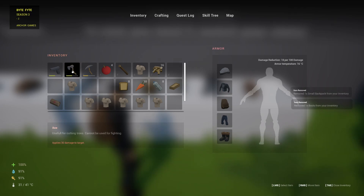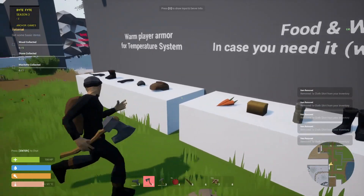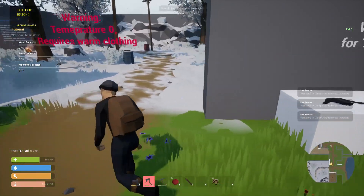Now we need an axe out. We drop it. Let's drop all this stuff — I don't need it now. Wood collected, stone collected, machete collected.